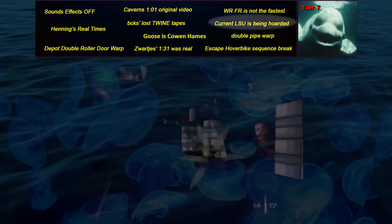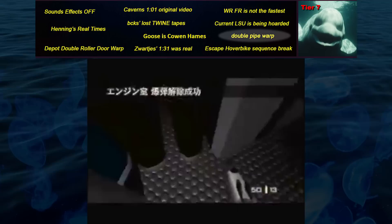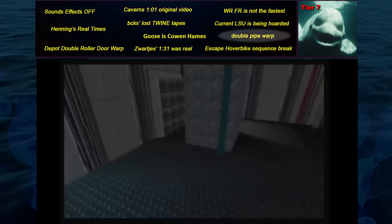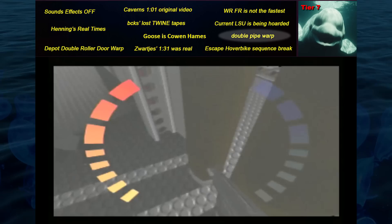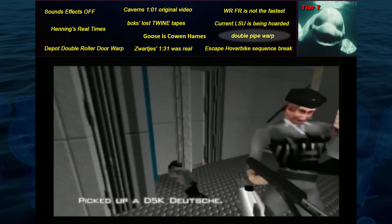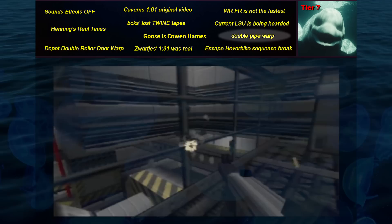The double pipe warp is a theoretical Frigate strategy, where you not only warp these pipes on your way back upstairs after rescuing hostages and defusing the engine bomb, but also warp through them on the way downstairs. Logically this seems like it could create a faster route, but the reverse pipe warp is a lot harder to execute, and once you get downstairs there's absolute mayhem going on with numerous guards and tons of lag. In theory the double pipe warp should be the fastest Frigate strategy on Secret and Double Agent, but no one has been able to make it consistent yet in practice.